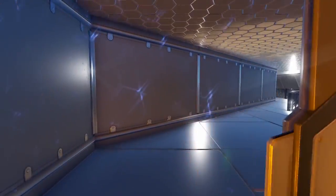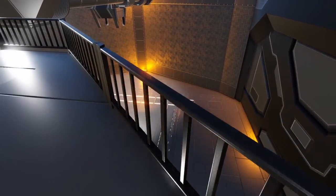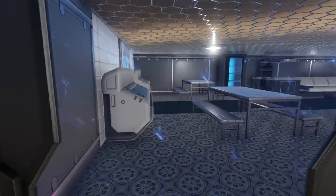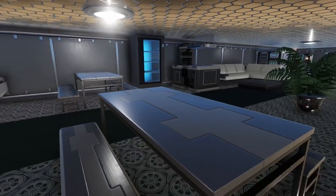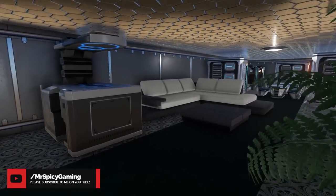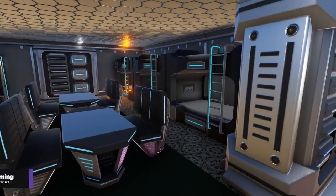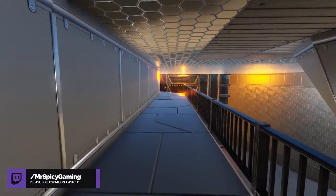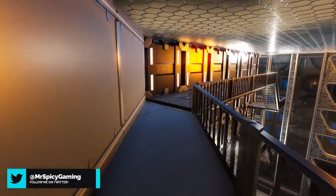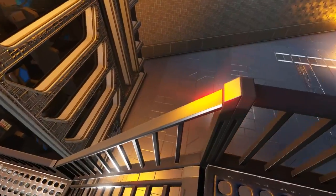Continuing to the next level we come out to an overlooking balcony that looks down onto the repair bay area, and then taking this door we come into the living quarters where we have quite a large amount of stuff to make you feel at home as well as plenty of space for additional crew members with all the bunk beds. Continuing along the balcony you will come to the top level of the cargo box wall and have access to walk back down to the floor level of the repair bay area.